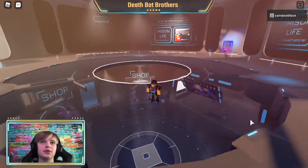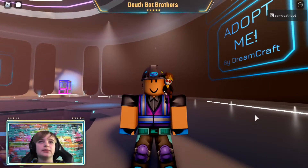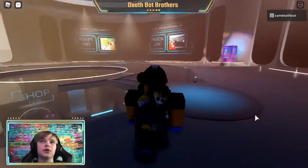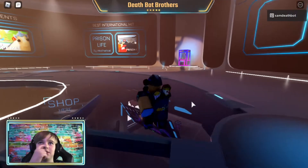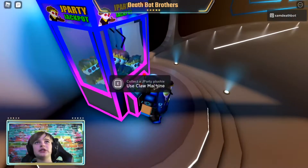So the first item you'll get is just by going up here, because this is the Hall of Fame. And you'll get the Award Winning Smile, which I'll show you in a minute. I'll show you all the items in a minute - I'm wearing some right now though. And then the next one is here at the J Party Jackpot.